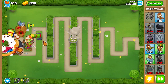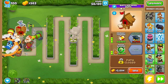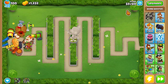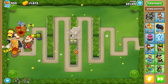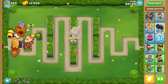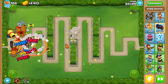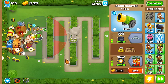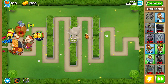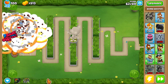Round 60 is coming up. We got our two cluster bombs up, we got one to a recursive cluster. We have our nice primary training village to give these guys a few more buffs and camo detection. Round 60 is coming up in the next round, and we should hopefully be able to beat that BFB. We'll use Quincy's first ability — we are good. We're going to get our next recursive cluster for round 63 because that's always a pain. There we go — now we should be good for round 63.